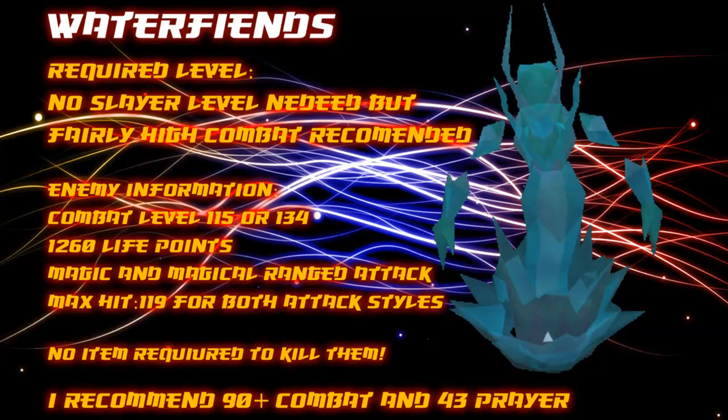Here's a bit of enemy information: their combat level is 115 or 134 depending on where you fight them, they have 1260 life points, they attack with magic and a magical ranged attack, their max hit is 119 for both attack styles, and there are no specific Slayer items required to kill them.